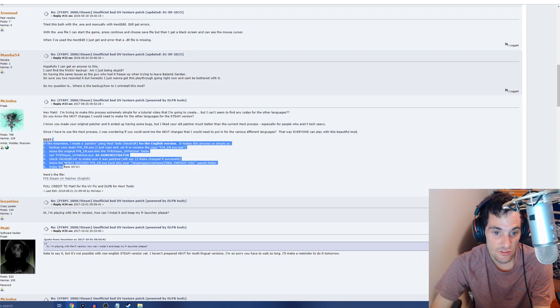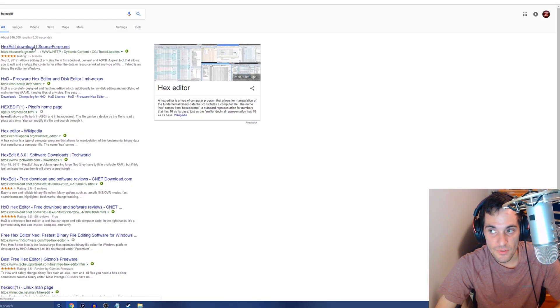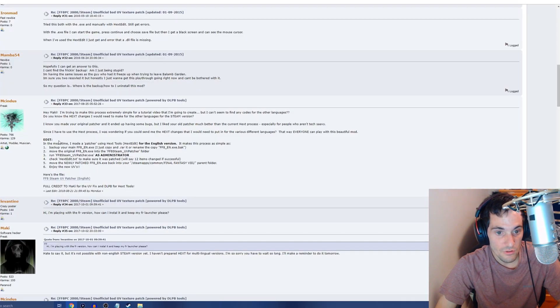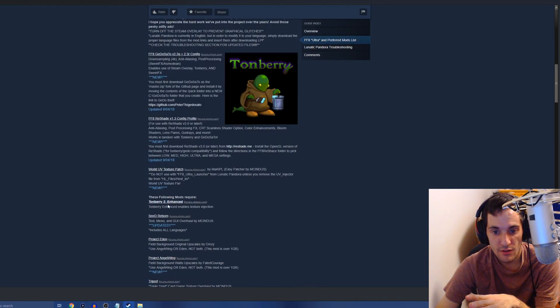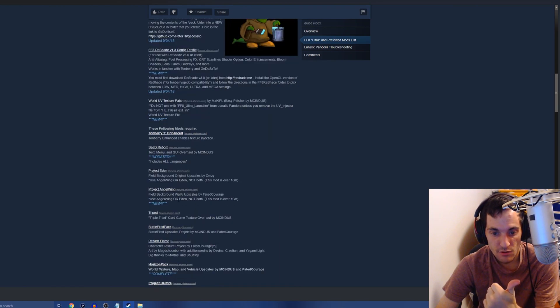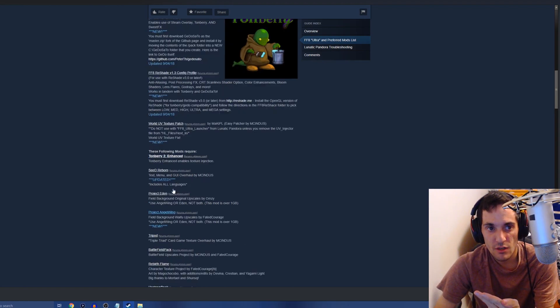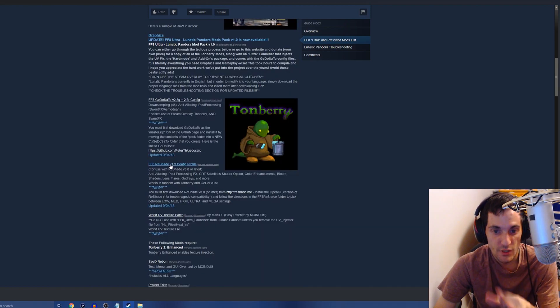For the World UV Texture Pack, download it from the Steam forum link and follow the instructions. McInnes tells you that you'll need a hex edit program — if you Google 'hex edit' it'll bring up the program you need. If this seems too complicated, just skip the World UV Patcher. In my old guide I covered the HM files, OBJ files, hex edit for the World UV Patcher, and the raw .exe to change the in-game music to the original.